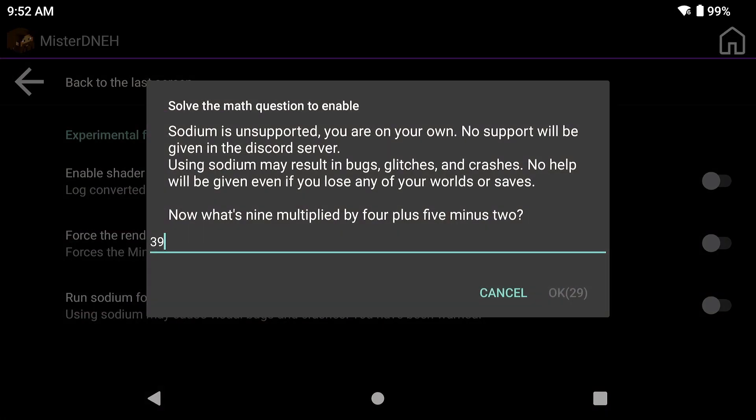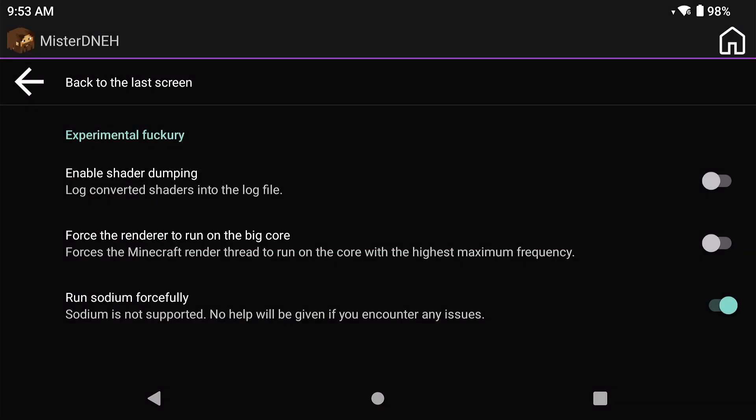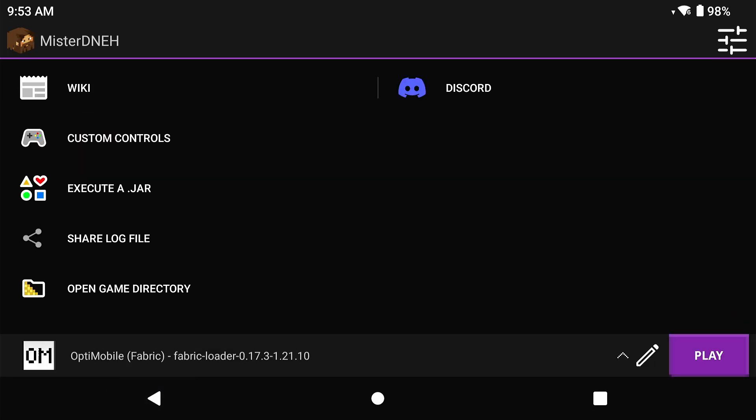Before you hit OK, take note of the warning: 'Sodium is unsupported, you are on your own, no support will be given in the Discord server, using Sodium may result in bugs, glitches, and crashes, no help will be given even if you lose any of your worlds or saves.' Then answer the math question - this time it was 1 multiplied by 5 - and there we go, the math is right.